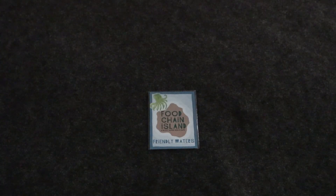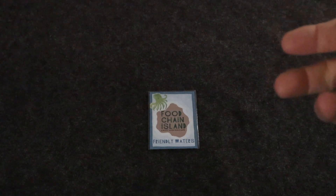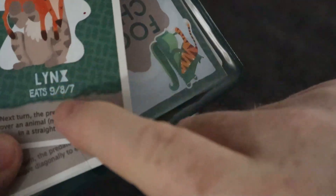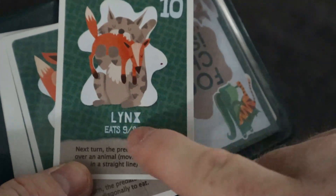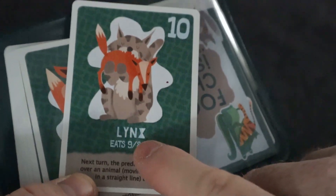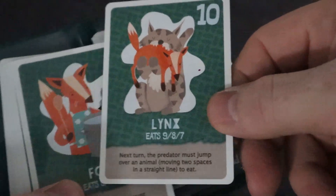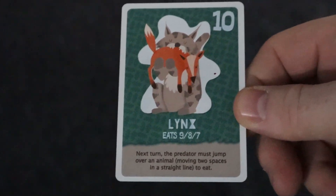In Food Chain Island, you're trying to take your four-by-four grid of animals and get down to one or two animals by consuming other animals. An animal can only consume another animal if it is numerically less than or higher than the other animal, with no more than a three-value difference. So a 10 can eat a nine, eight, or seven.